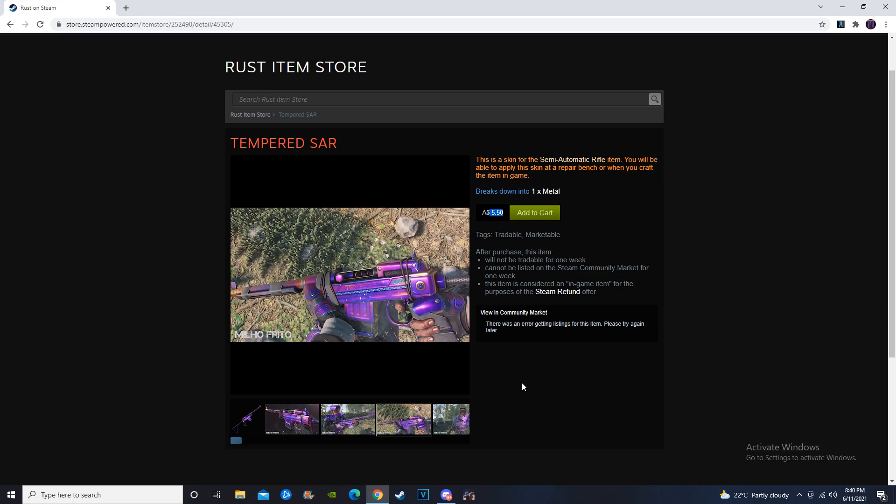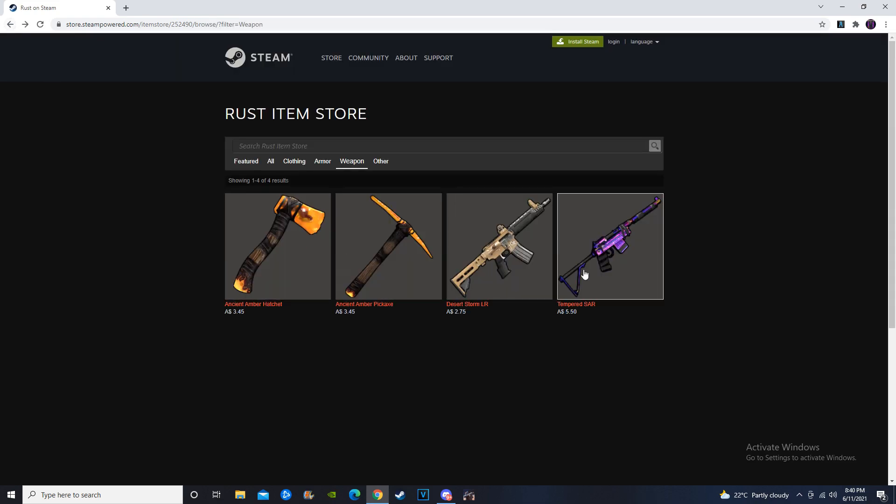Overall, $5.50 is pretty expensive to be buying off the Rust item store. In my opinion, you should be able to get that one for a little bit cheaper on the community market with a buy order — that's what I'm going to recommend. So not going to recommend investing in any of the weapons, at least, from the Rust item store for this week.